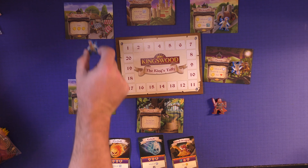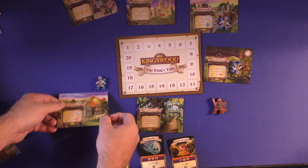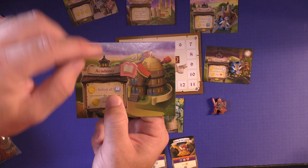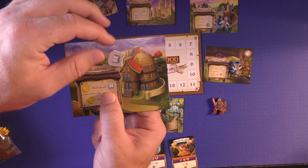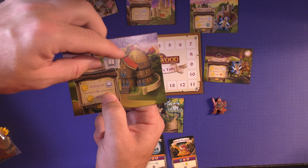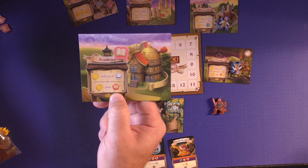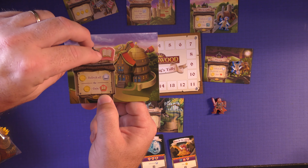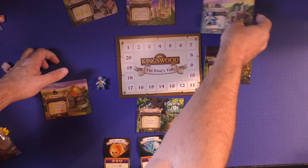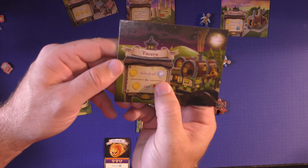Wherever you stop, you'll be able to take the ability at that location. For example, this one gives you three coins. This one: you can pay a coin and refresh all of your books. When you have these books, they'll be on the colored side, and when you use them, they go to the gray side — you don't ever give them up, you just need to refresh them. At this point I could pay a coin and refresh all my books, or I could pay a coin and just gain another one to add to my personal reserve. Same concept applies to sword tokens and heart tokens.